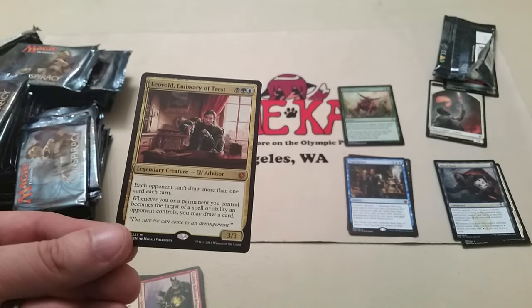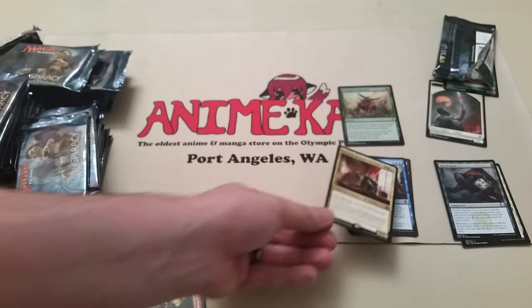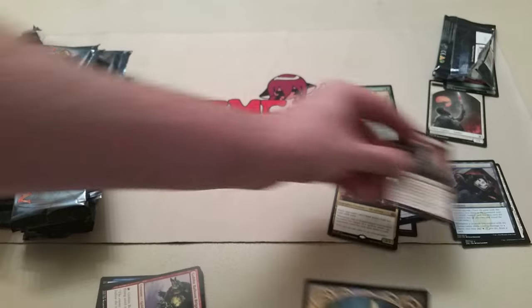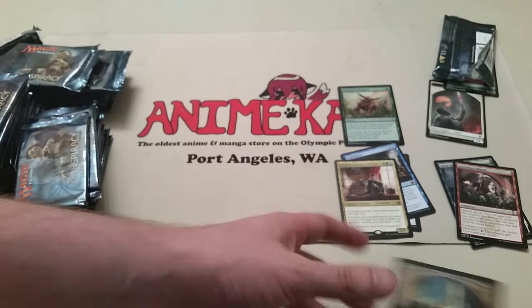We've got another Mythic. Three packs in, two Mythics — doing pretty good on that. Leovold, Emissary of Trest. And Incendiary Descent. I think he's around $12 or so right now.